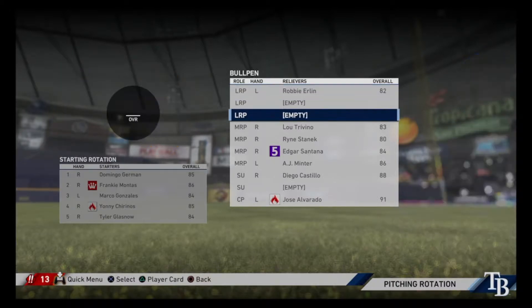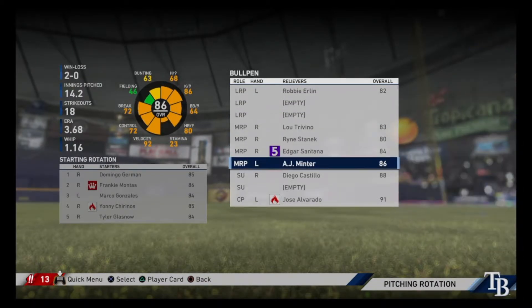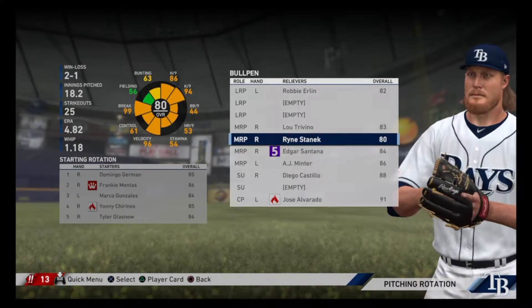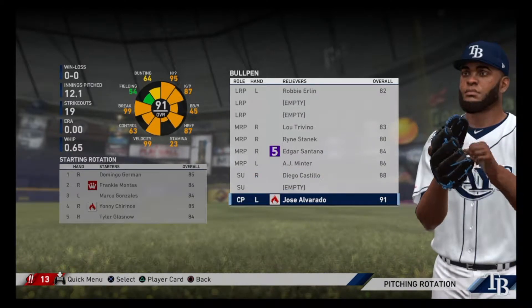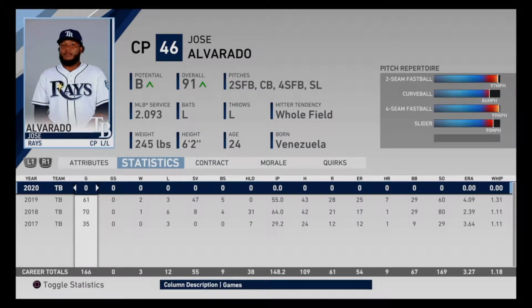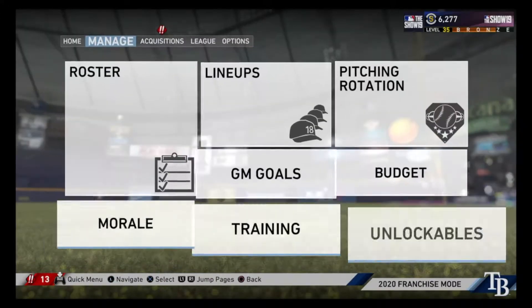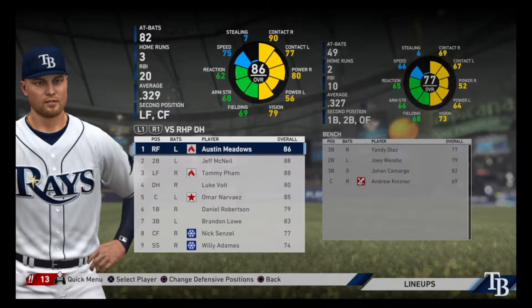Erlin is going to be our long man — not a good spring, so maybe he'll turn that around. Trevino, Stanick, Santana, and Minter are all middle relief. The only guy who struggled in spring training was Stanick. Castillo is going to be our setup man and Alvarado, who had a very nice spring training and didn't allow a run, is going to be our closer — very much the same as last year.